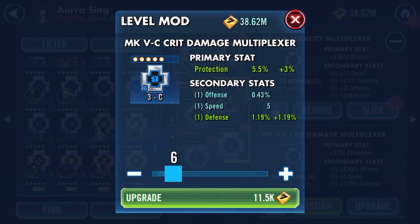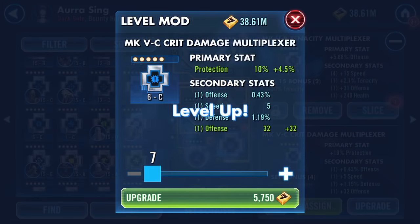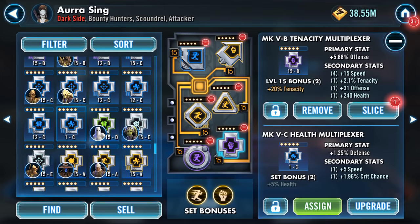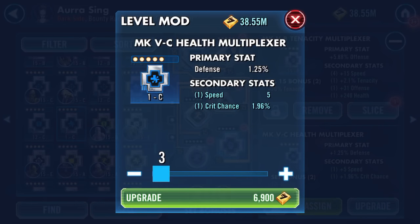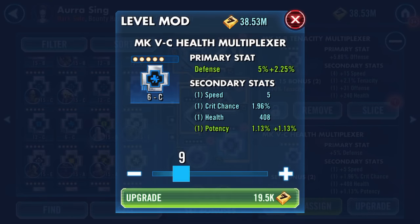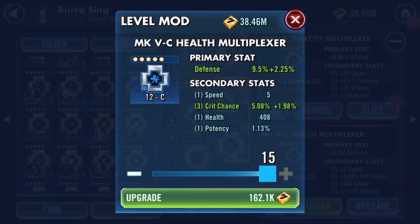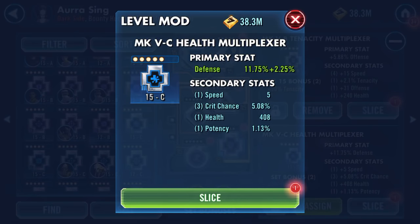We'll do this the old-fashioned way. The first two stats are the last two stats and the next two are the turns — offense percentage and defense. What else have we got here? Another defense showing speed. First turn on quick chance, it's not shabby. Second turn on quick chance — we'll max that one out. Health, potency.